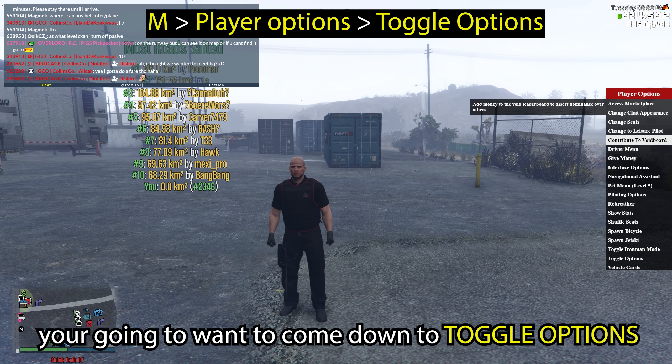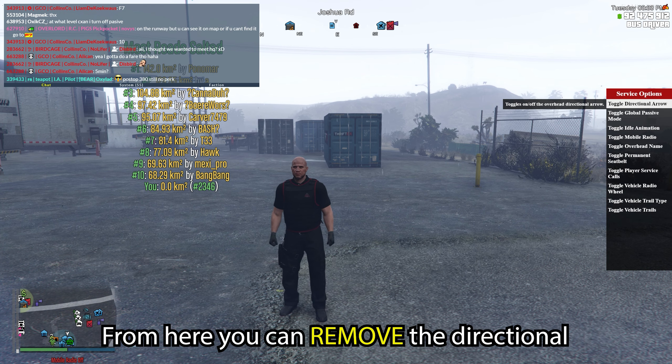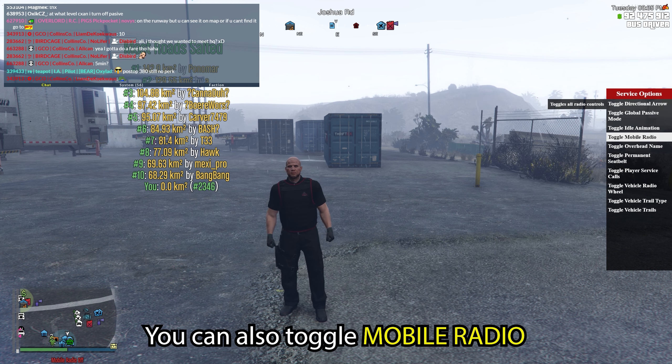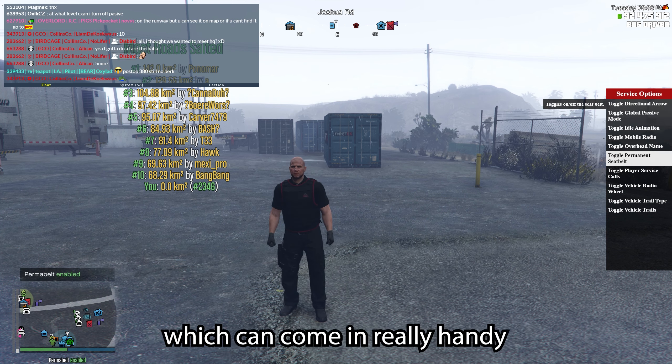The third and final tip while we're in the settings is head over to Key Bindings. From here you can bind your inventory and your vehicle trunk. This is really handy when you start trucking and to access your trunk or inventory in general.